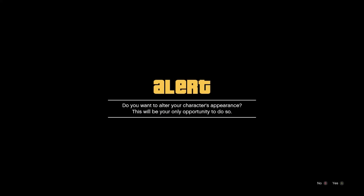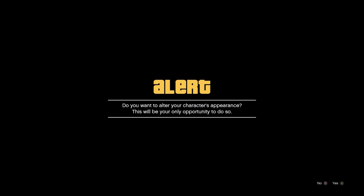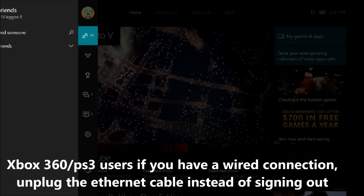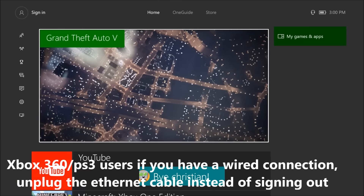This screen is going to pop up right here, and before you do anything, do not click anything. What you want to do is sign out of your account if you're on a console. I don't know if it works on PC like I said, but just sign out. Do not click anything — just sign out.